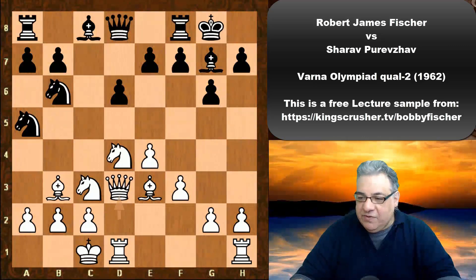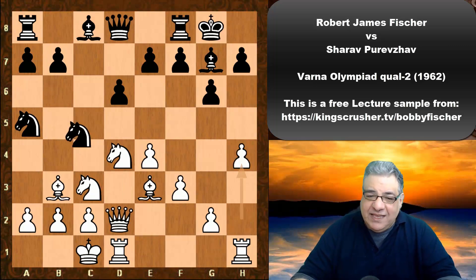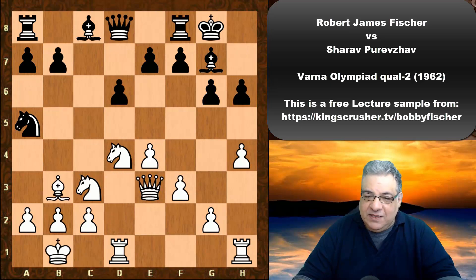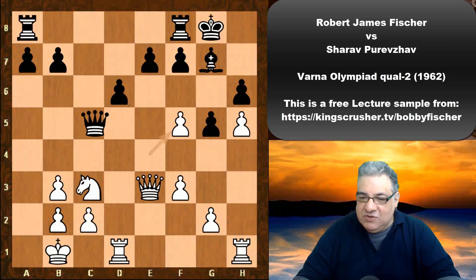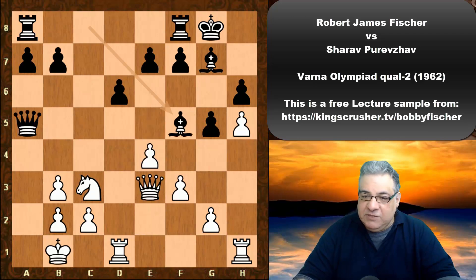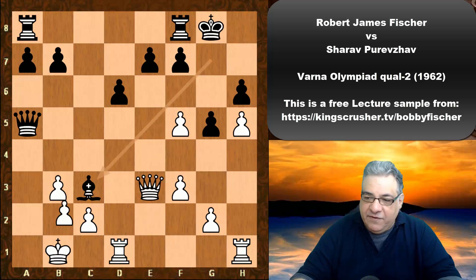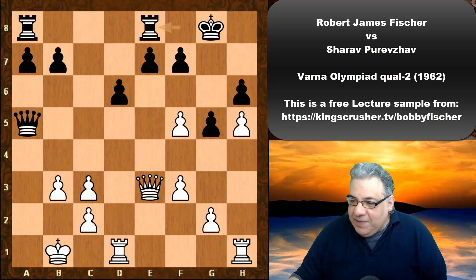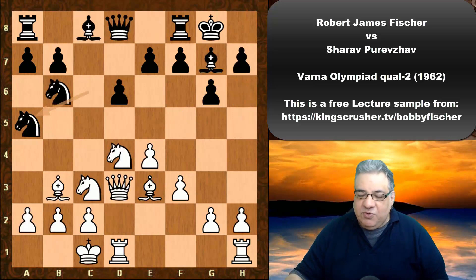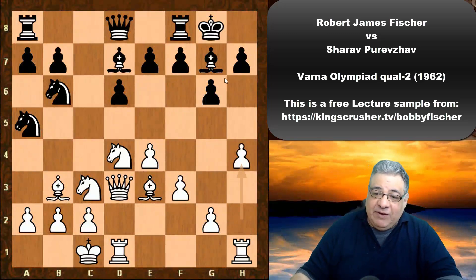Fischer avoids that with Queen d3. Is it really that bad for white to lose the Bishop here? It kind of takes any fun out of the position. White can't claim a very big advantage if losing that Bishop and the other Bishop. Although the position is interesting, black can actually play Bishop takes c3 — which is only a small edge for white, but that would be a pretty dull continuation.